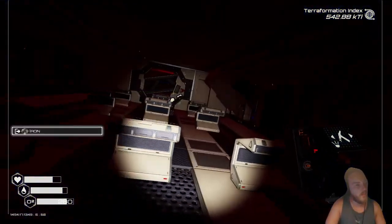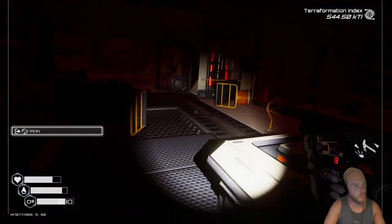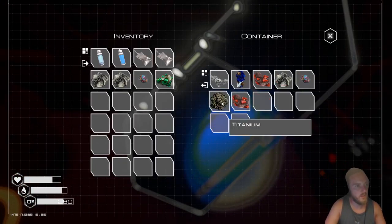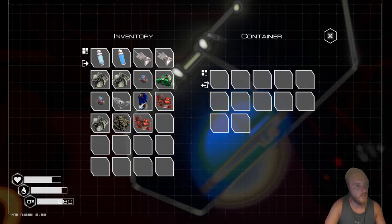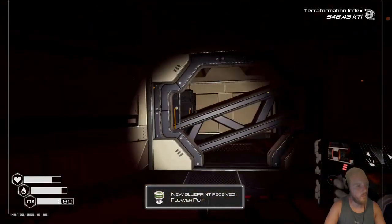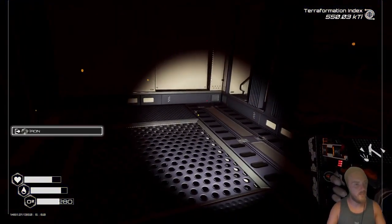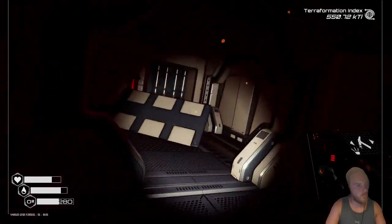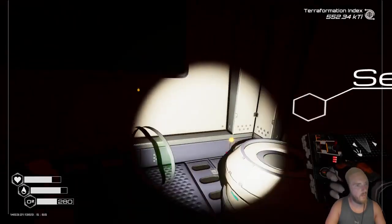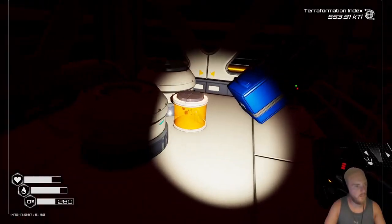I wonder if I put the uranium rod into one of these — would that power add to my global total or does it just power this ship? Does that save me having to construct my own reactor? Well we need uranium. Oh I can take everything at once — good to know! Flower pot — I'm not sure I've even paid attention to the fact that there's sometimes ladders. I may have missed some upper floors on some other ships. That looks like some kind of a brain. Seeds — different types of plants! We'll keep the downstairs under our belt.